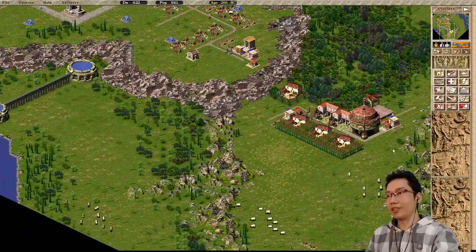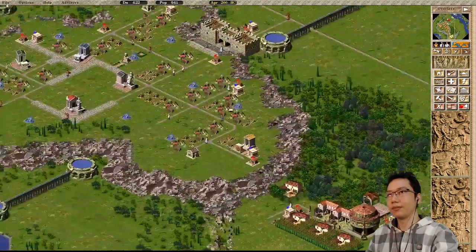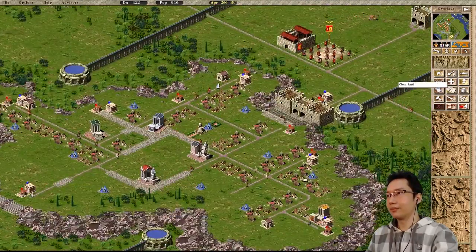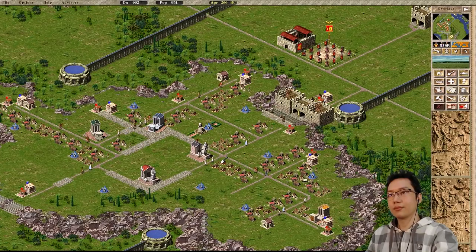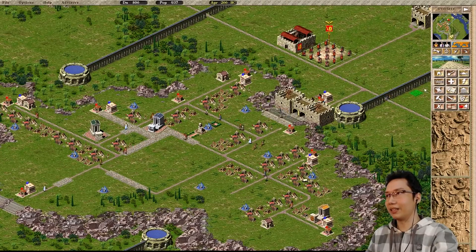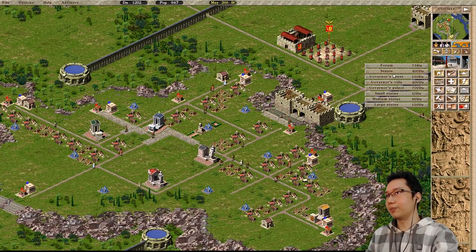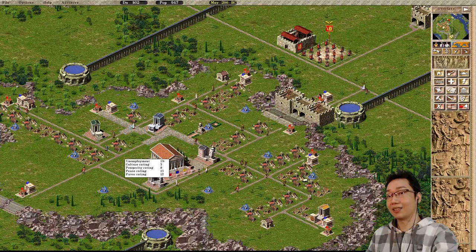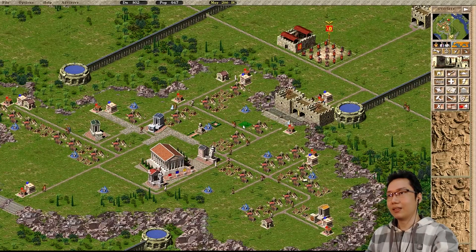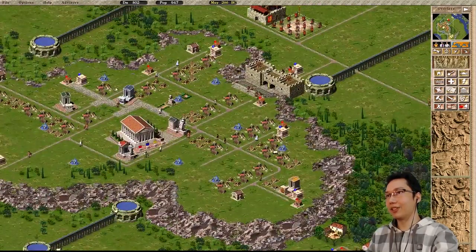I don't have to worry too much about fulfilling requests on time because we're already at our favor target. Now we have money — I can shift this road over like I've been wanting to do. Now I think we can get things going. This fountain will go there, delete that, replace that temple to Mars and that temple to Venus. I want to put a senate down right here because it looks fantastic — that's a perfect spot for it. That deals with unemployment.